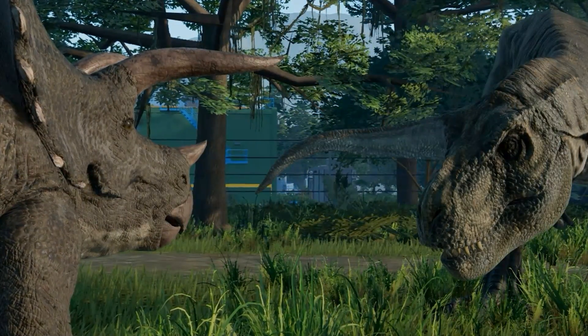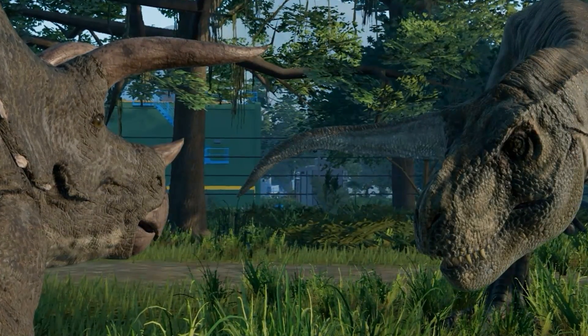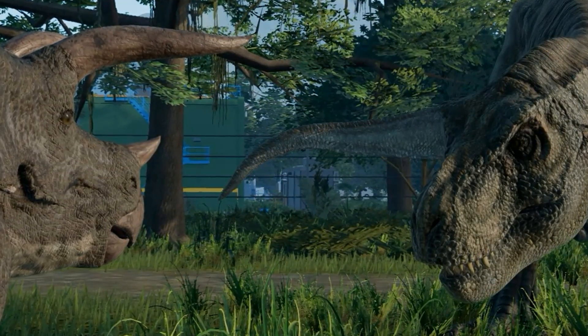Rather than just rampaging into each other, it'd be great to see the trikes move into a defensive formation, a circle around the weaker members as the Rex circles around them looking for that weak spot. I really want the larger, tougher herbivores in the park to be ready to fight back this time and for them to actually sometimes win.